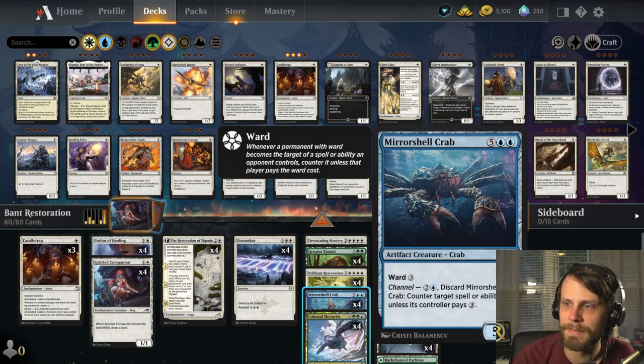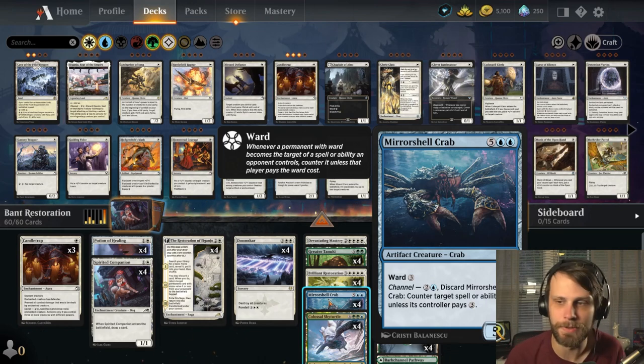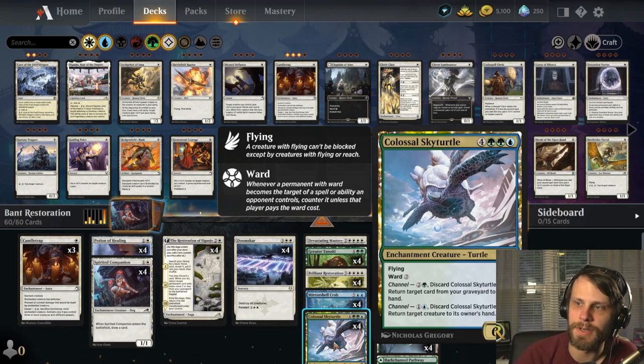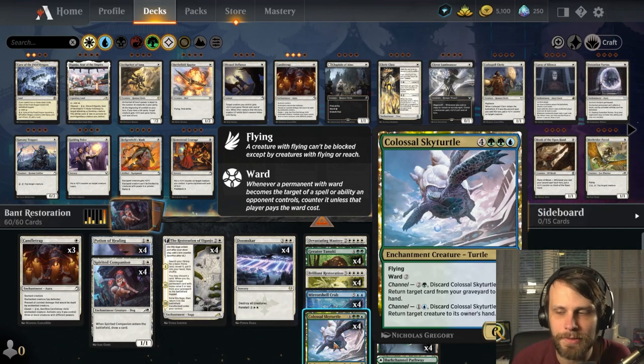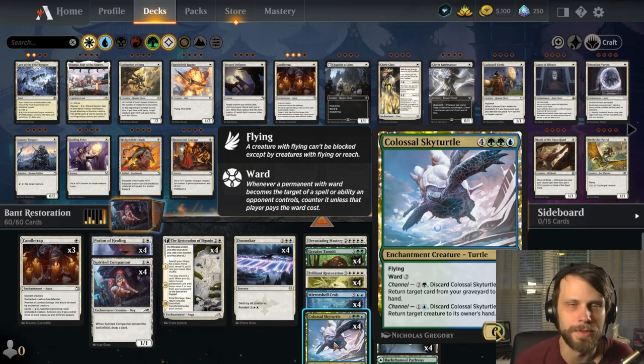We also have Mirror Shell Crab — it's a nice way to counter a spell or an ability unless the opponent pays three, which hopefully they won't be able to. And then of course we do have the Colossal Sky Turtle, which you can discard to return a target card from your graveyard to your hand — a great way to get the Restoration back — or return a target creature to its owner's hand, so you can tempo out the opponent.